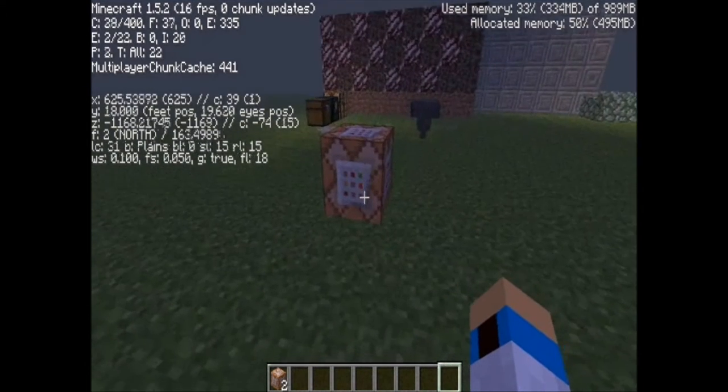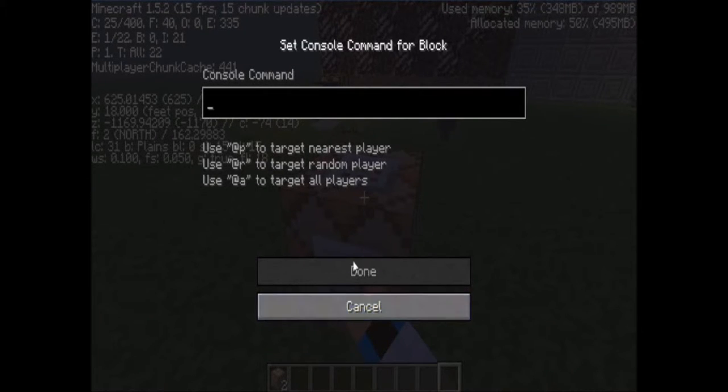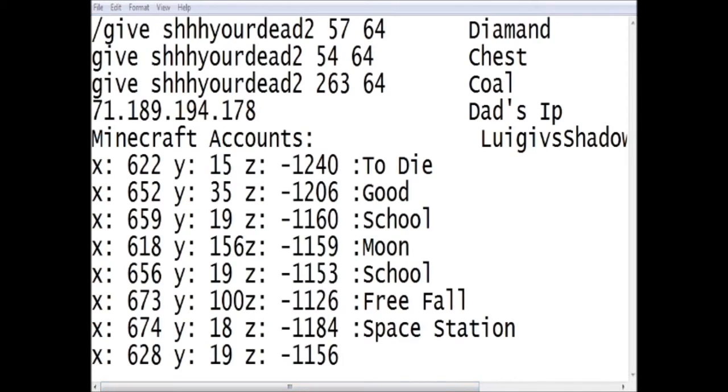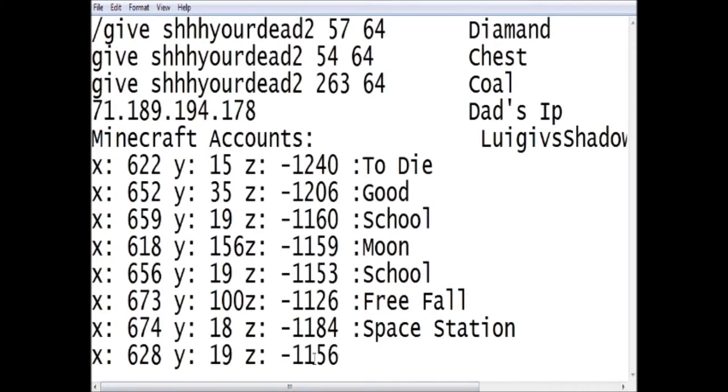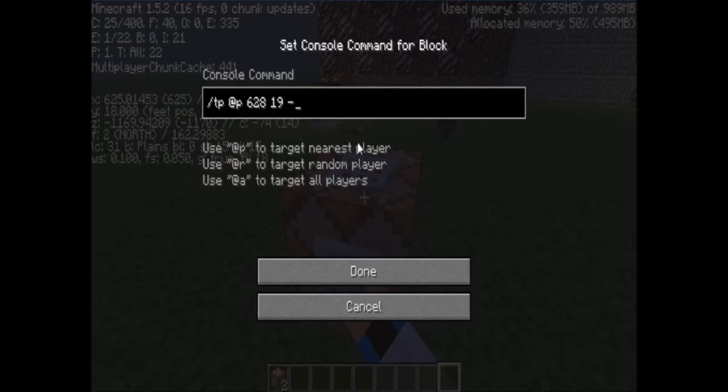Now let's go to our command block. This is the cool part — type in: tp @p 628 19 -628. Then the Y value, 1156.